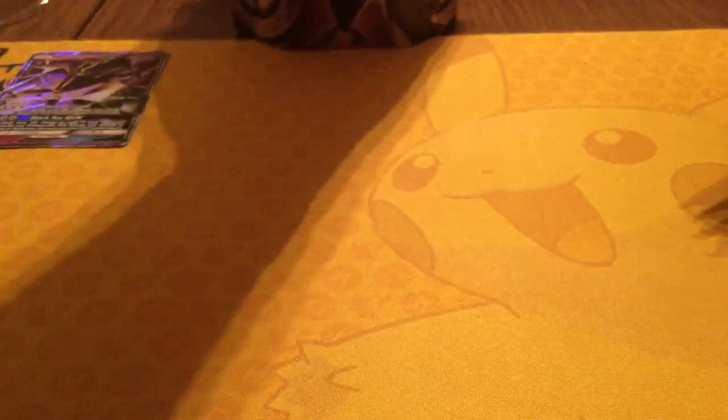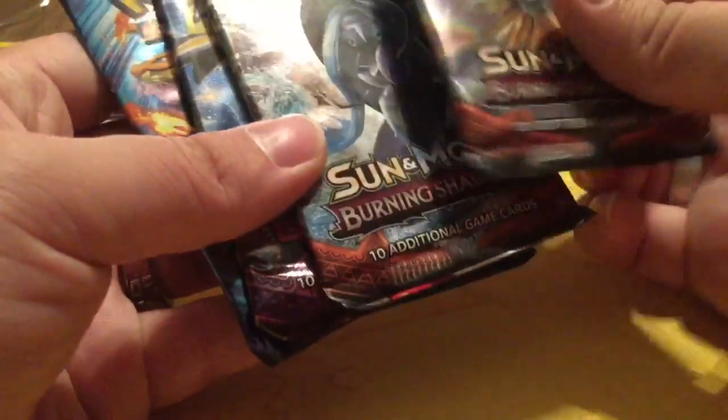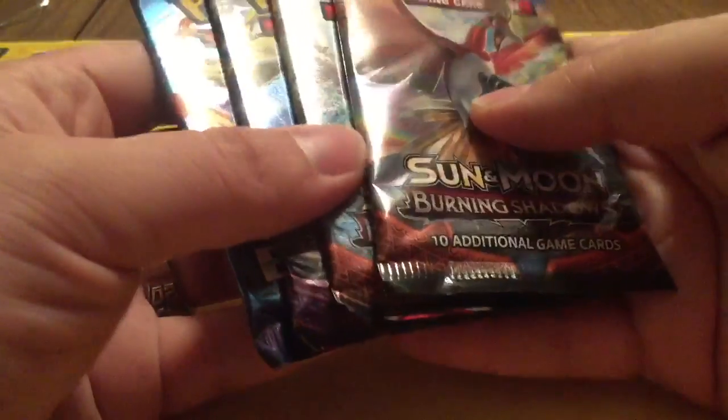Let's see what packs this comes with. It looks like we get two Burning Shadows, Guardians Rising, and Evolutions. You would think by now, since Sun and Moon's been out so long, that they would stop putting in these random packs and start just doing Sun and Moon on. But hopefully, maybe once Crimson Invasion comes out, then maybe that's what they'll start doing.